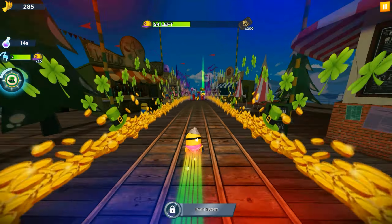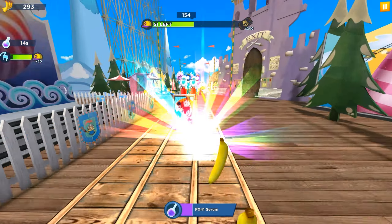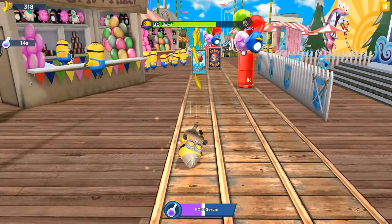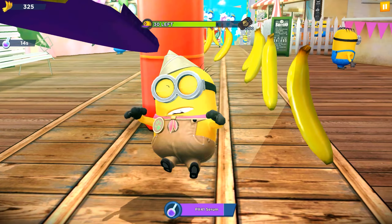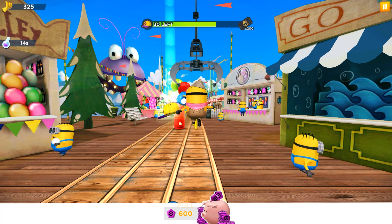Oh my god — didn't see that. This is probably a glitch where it looked like we were heading toward the Secretaria, but instead of the rail cart we just continued the run. Let's keep running and collecting all these items. One challenge has been completed and we have only 30 more caps to get.